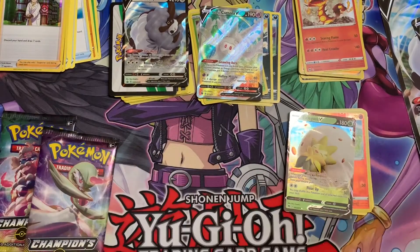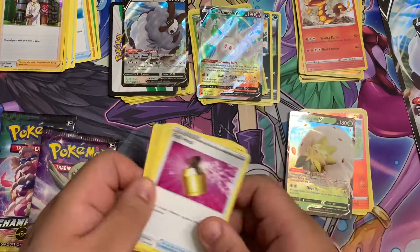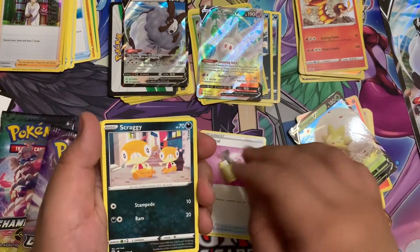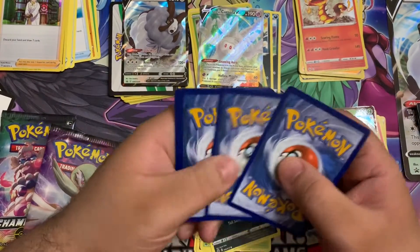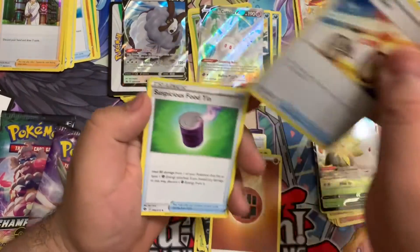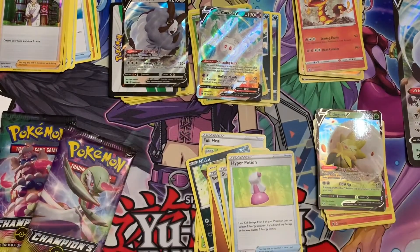We're gonna go for the second pack of this collection box. I'm having a hard time opening these packs. What do we got — Scraggy, Ekans, Coda. Forgot to do the card trick from the back. Riding, Raiding, Suspicious Food Tin, Hyper Potion. Reverse foil is a Scraggy and our rare is a Hatterene foil. Nice.